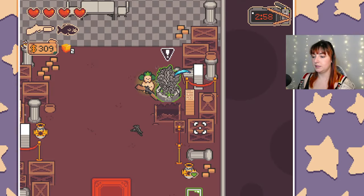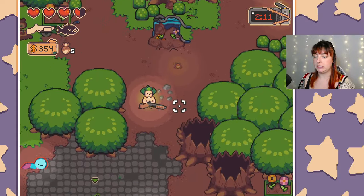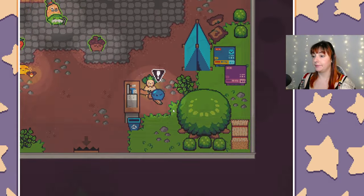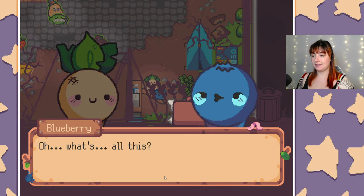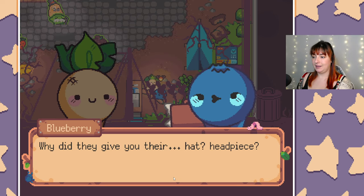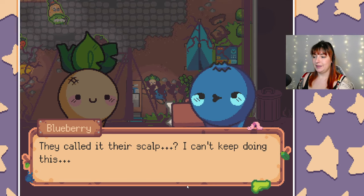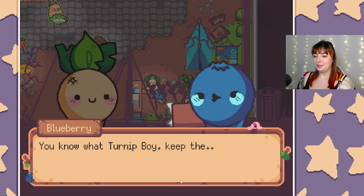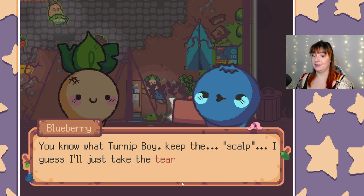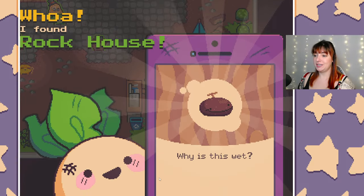Three more minutes. Where's that Blueberry lady - down here to the right, there we go. Blueberry: 'This is all they had? Why did they give you their hat? They call it their scalp - I can't keep doing this. Turnip Boy, keep the scalp. I'll just take the tears for your work - take this small token of my appreciation.'